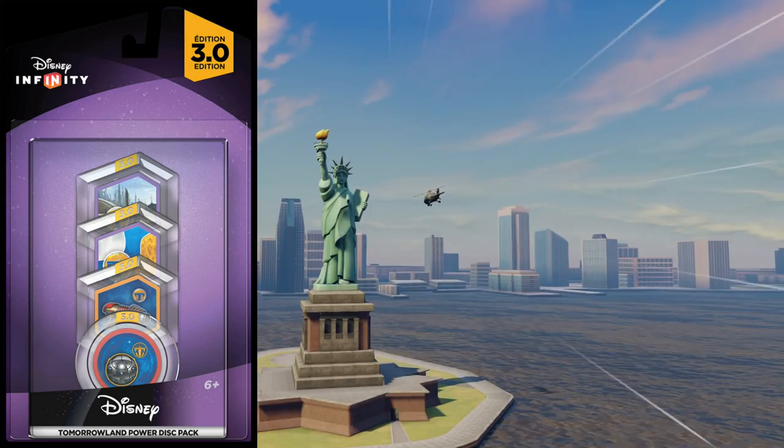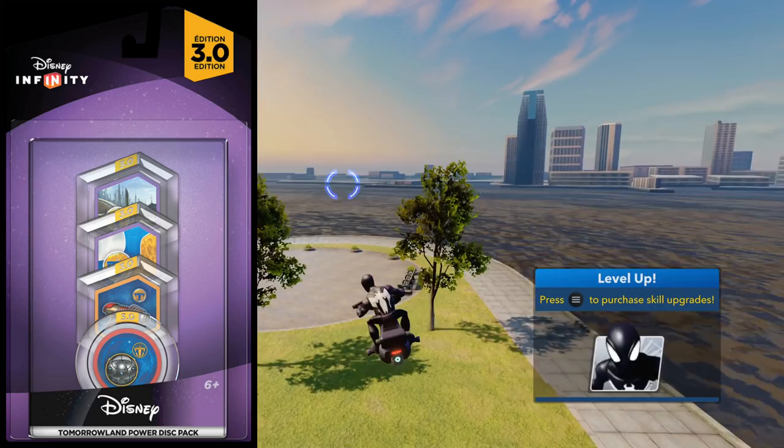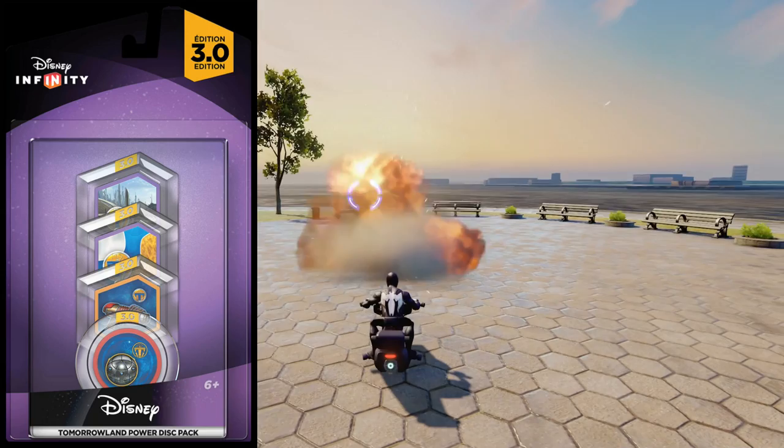The four Power Discs that come in the Tomorrowland Power Disc pack: the Retro Ray Gun is one of the Power Discs and that design is very retro, as in the name. It's a crimson and gold retro futuristic weapon, kind of like a throwback to the 1950s sci-fi vision of what the future would be like.